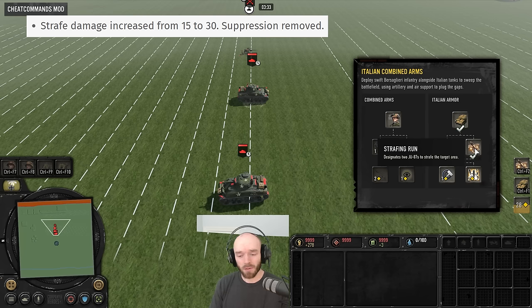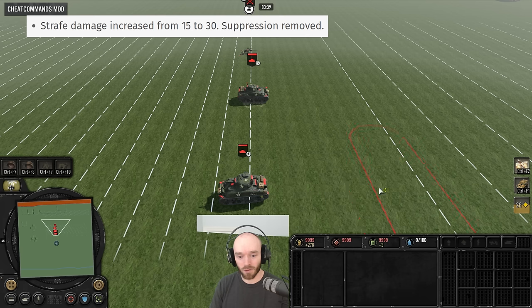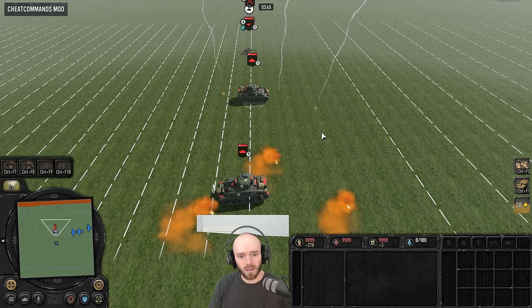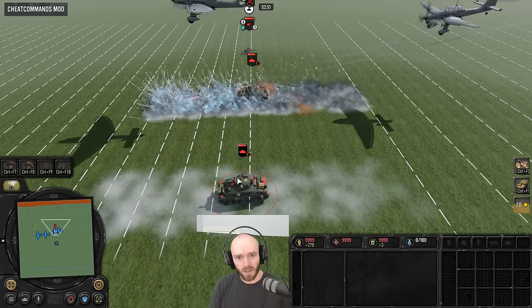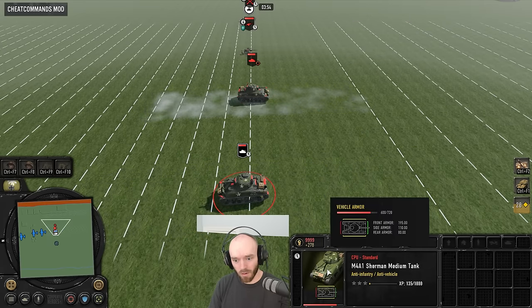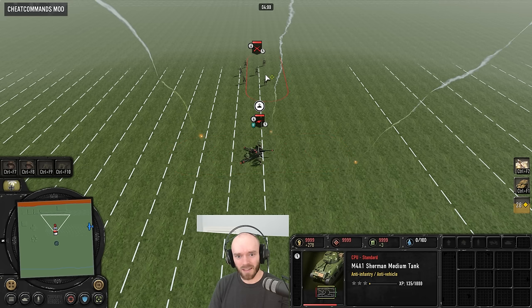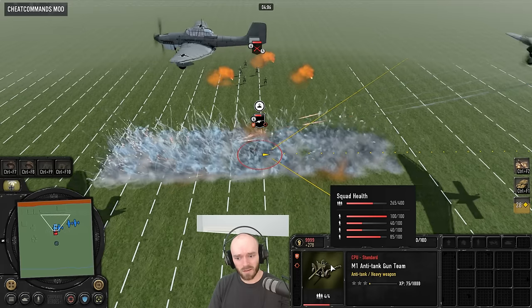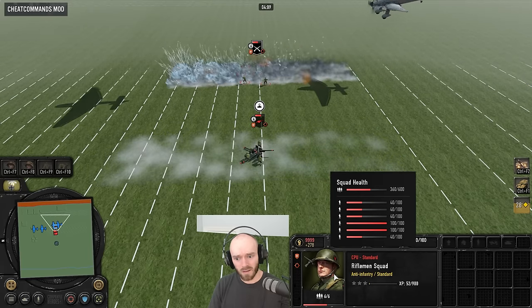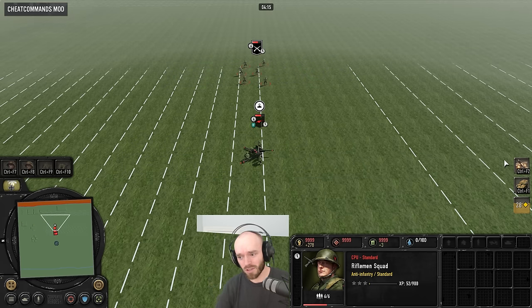In the Italian Combined Arms Battle Group, they've changed the Strafing Run — they say they've removed the suppression from it, though it still says it suppresses infantry in the description. Testing it against some tanks from the front and rear, it doesn't seem to matter which direction you come from — there's no damage. They say they doubled the damage on these, but at 120 munitions with no suppression, comparing that to the Airburst we saw earlier, it's not very good.